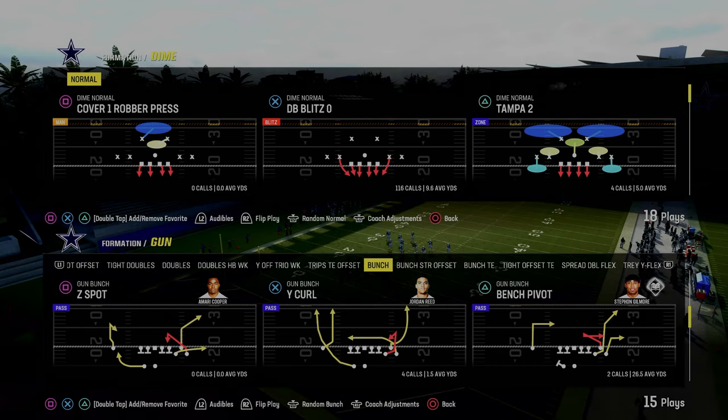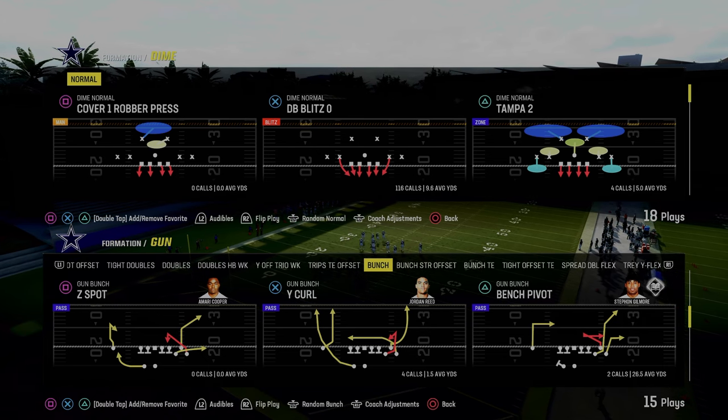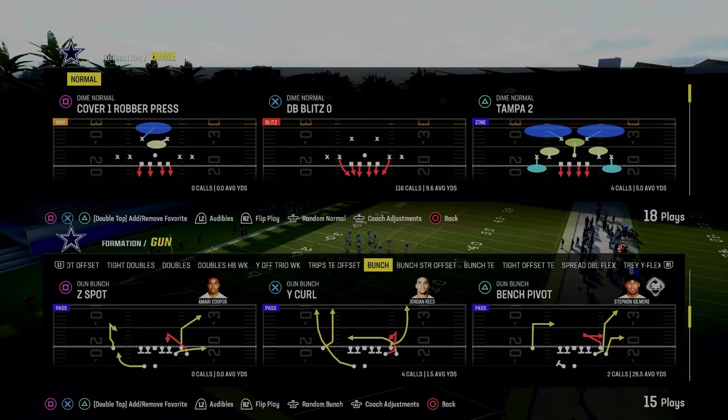In today's video, I'm going to be sharing with you how to run the Dime Normal A-gap Blitz that Abram used in the MCS Madden 24 Zero Chill Challenge.